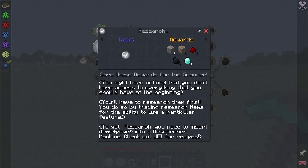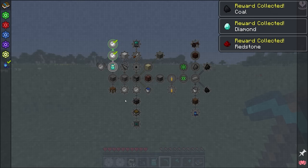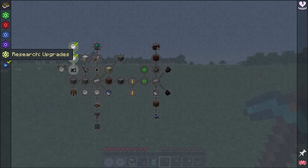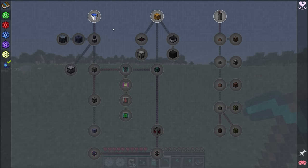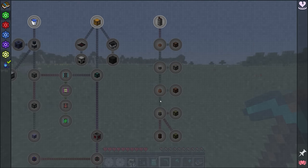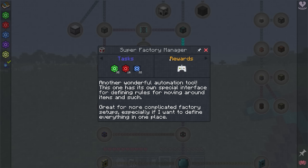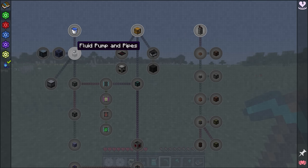You do so by trading research items for the ability to use a particular feature. To get research, you need to insert items and power into a researcher machine. The way this pack works is we have all of these quest lines on the left — a main quest line and research quest lines. It's basically like having five tiers of shops that we can use to unlock different things. For example, under transfer we can unlock minecarts, item pipes, item conduits, and better energy cables to move more power around.